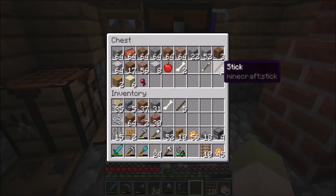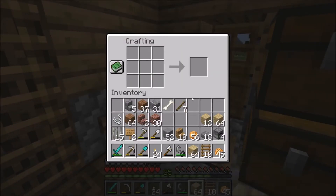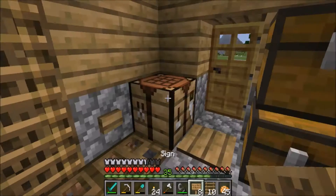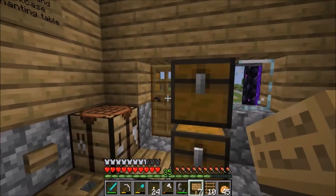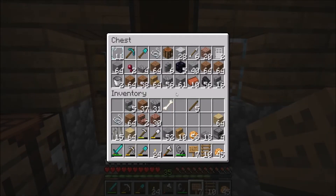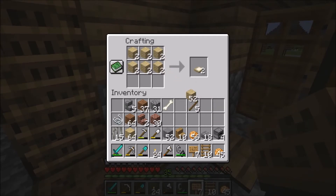I need an enchanting table and a bookshelf for sure. Armor stand is already taken care of. Let's make a sign — that'll help to keep like a to-do list. Let me write: armor stand, bookcase, enchanting table. I really feel like there was something else but I can't think of what it was. The other thing is I'm going to need more signs because I want to label my chests out there with signs.